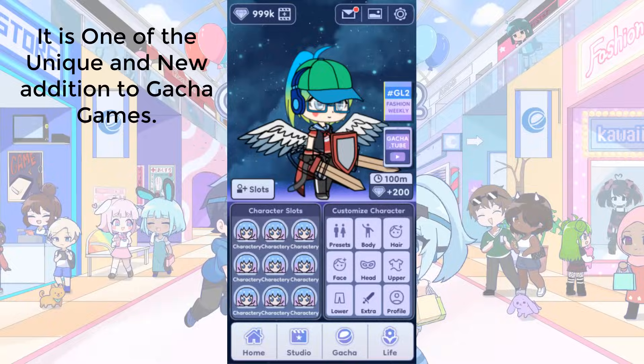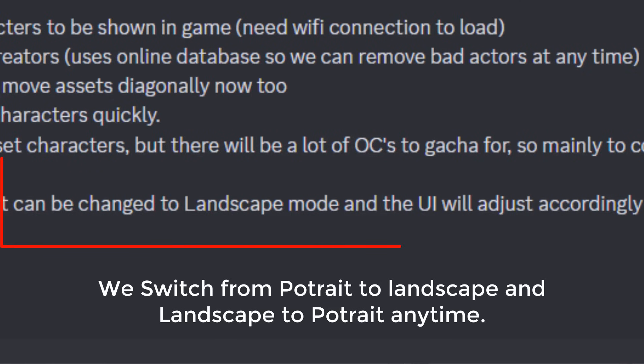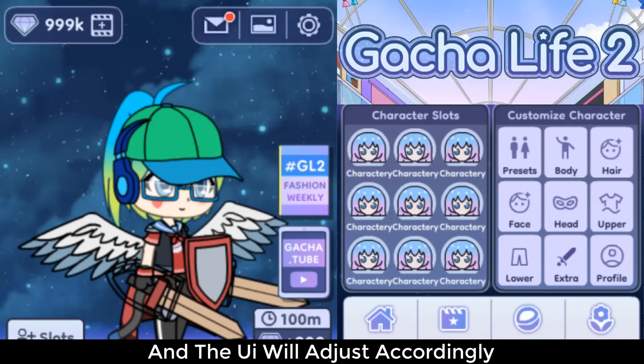Number 4: Portrait Mode. It is one of the unique and new additions to Gacha games. You can switch from Portrait Mode to Landscape and Landscape to Portrait anytime, and the UI will adjust accordingly.